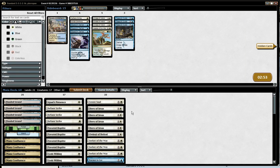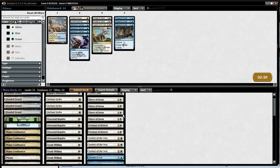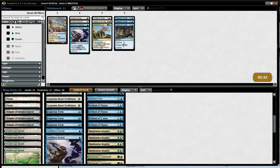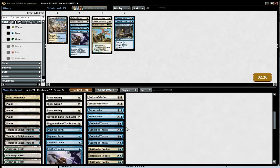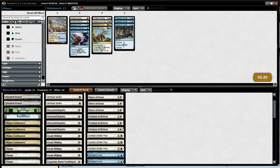Sorin is a very good card. I think I might want Ordeal of Heliod. He is playing aggro but his top end is so good. I think two Stubborn Denials might be good — maybe cut an Aqueous Form, maybe cut another command. The command just seems less good actually. Still pretty good though.